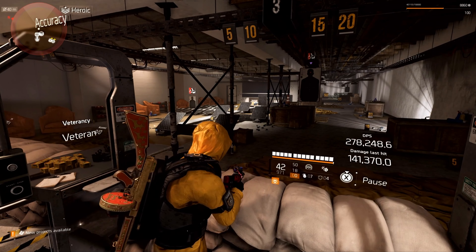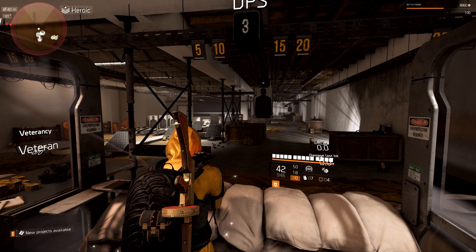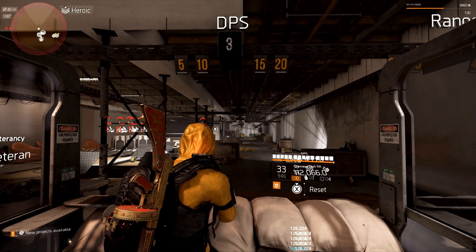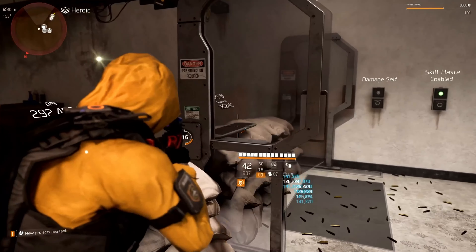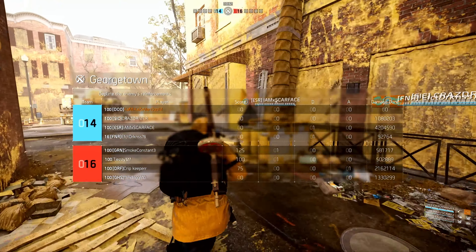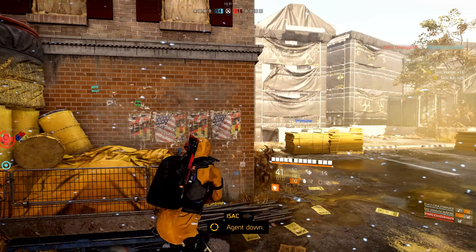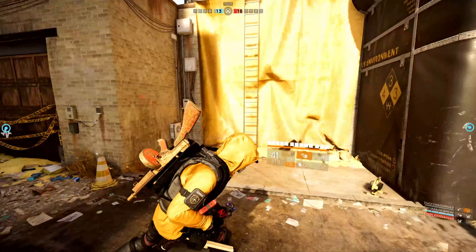Testing out this Jammer Pulse of Death at the targeting range: you can see 126k and 141k per tick. 141k to enemies with armor — boom — and the rest around 126k. Those are going to be your numbers: 126 and 141.